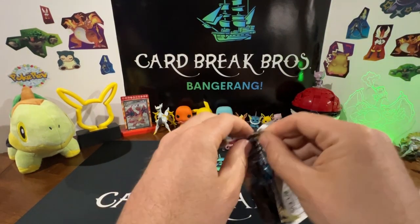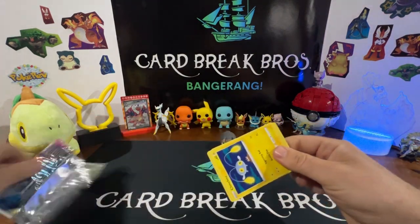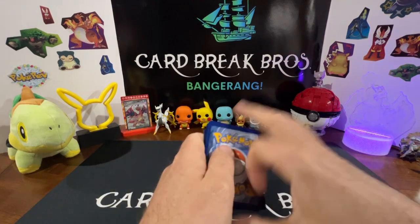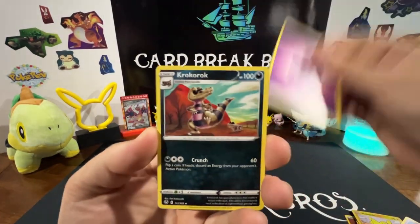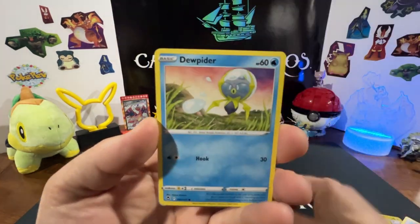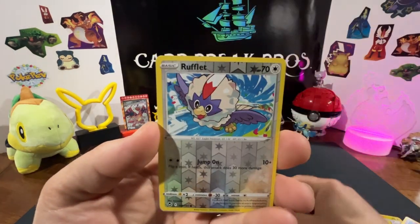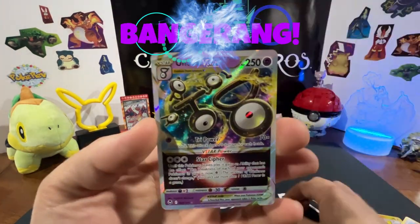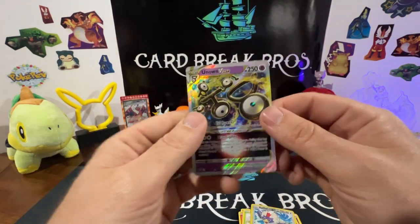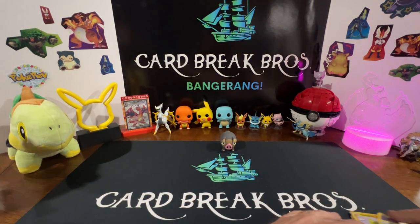Let's go into Silver Tempest — alt art Lugia, are you in there? Come on. Psychic type, Krokorok, Anarith, Meowstic, Chinchou, Metal type, Drifblim, Ponyta, Venonat, Reverse Rufflet — Unknown V-Star Beastar! We'll take it, we'll go ahead and sleeve that one up. At least we had one hit in one of the blisters so far.